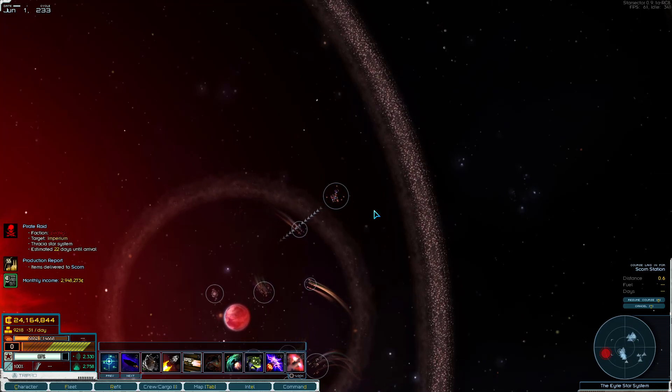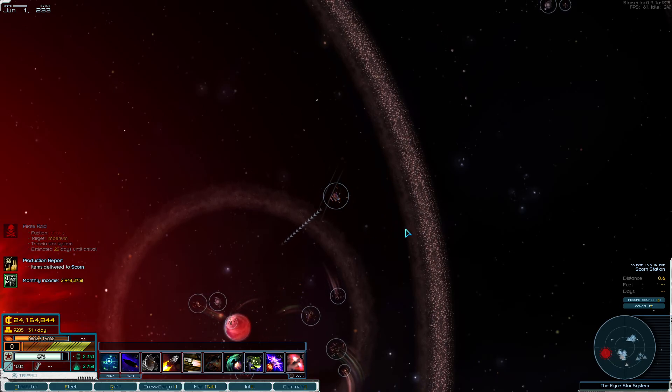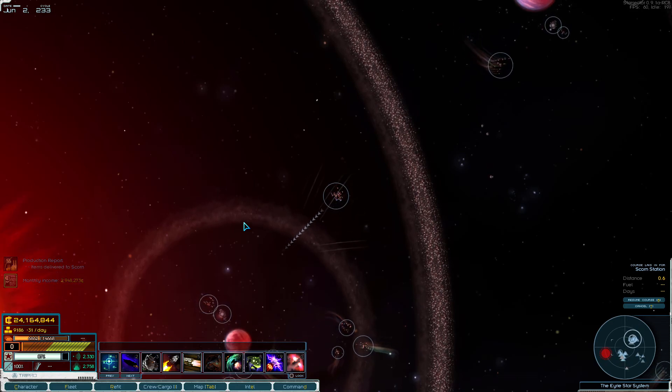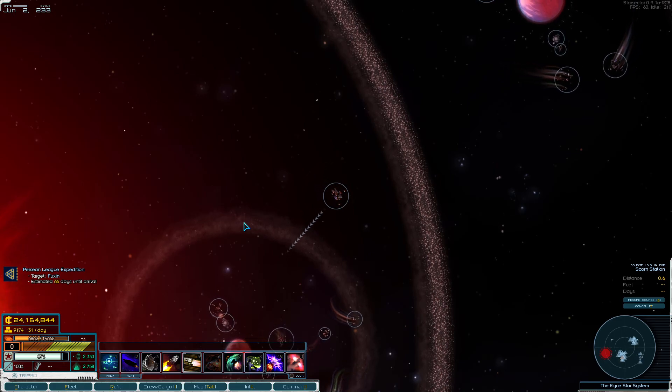Hello everybody! Today we are going to talk about supplies. Supplies are the most essential part of Starsector. Credits also come into play for buying various items, ships, weapons and so on, but supplies are the most important thing.